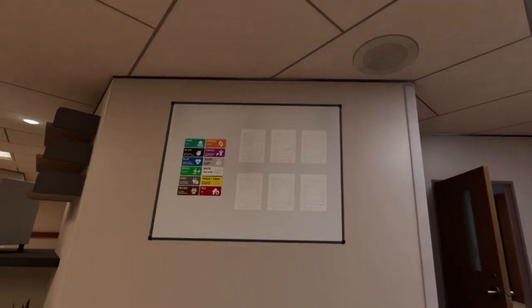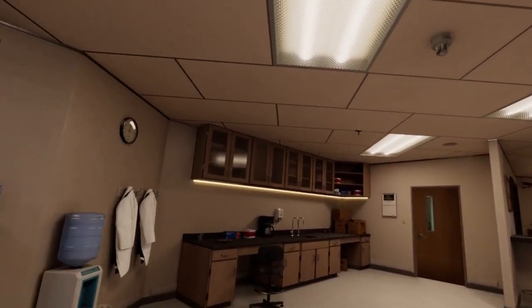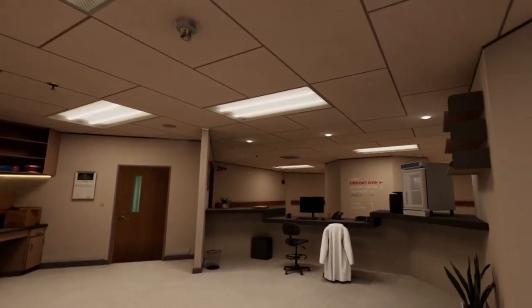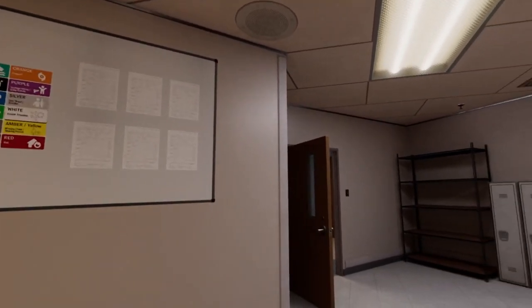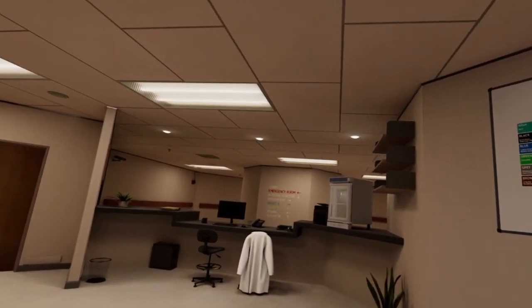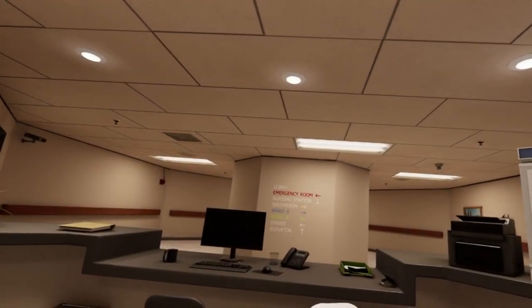Welcome to the Nurses Station. We are here in the simulated nursing environment to run you through the tasks that you might have during your shift. You will be part of the nursing team on this floor and will be expected to make the rounds of the patients in the A Ward. You are not on the code team for this shift, but you will need to be ready to respond to calls from bells or other nurses, as well as providing support for the emergency room in B Ward.